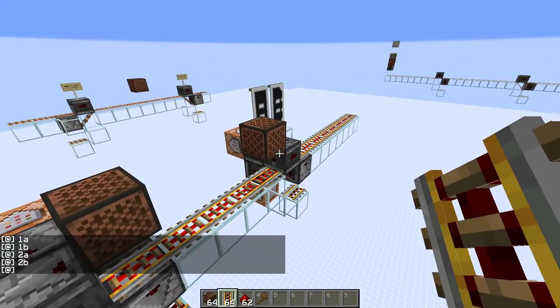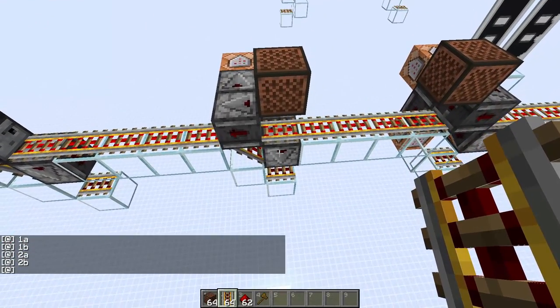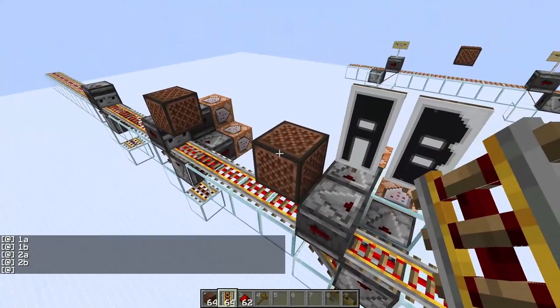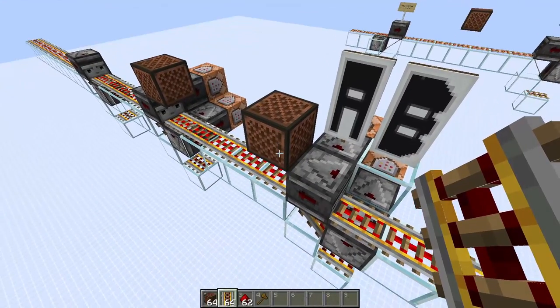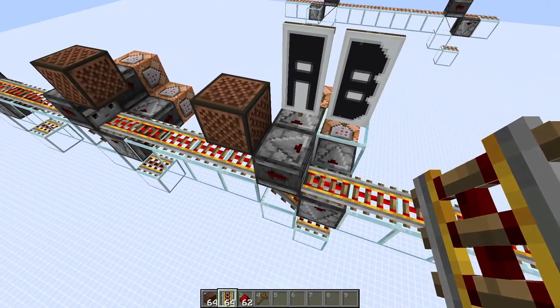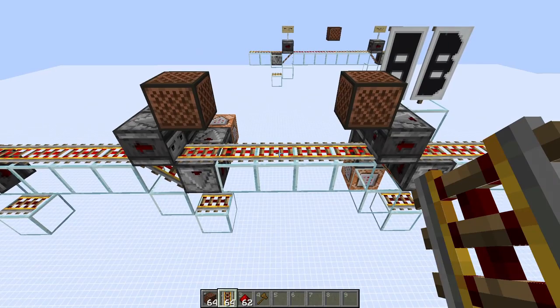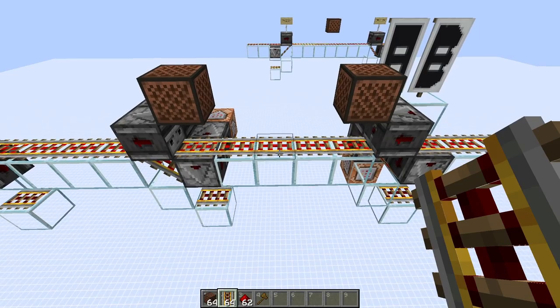So: 1A followed by 1B, 2A followed by 2B. If I were to power-update this rail instead, we should see 2A followed by 2B, followed by 1A and 1B. Now the reason why this instant wire is so robust is that each module butts itself.